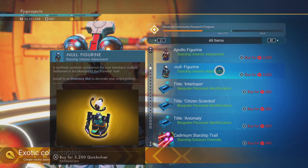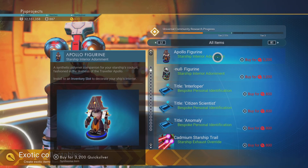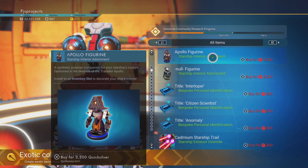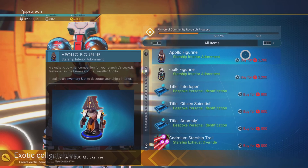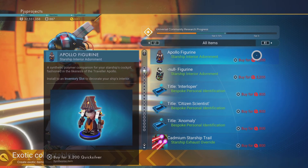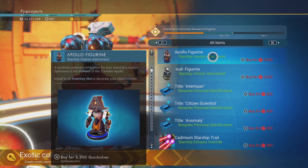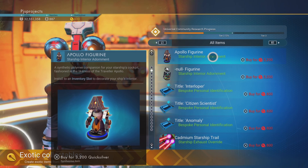Right above it we have the Apollo one. The Apollo Figurine is actually for weapons - it's a plus eight percent increase on ship damage, so your lasers or blasters are gonna be plus eight percent. Again, not an awful lot when you think about the damage you already put out. So it's your call guys - which one looks the best or which one is actually gonna do the best for your ship.